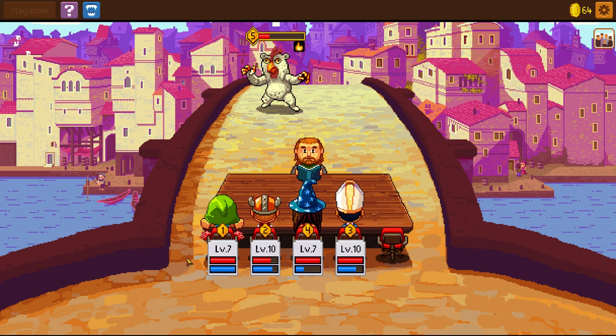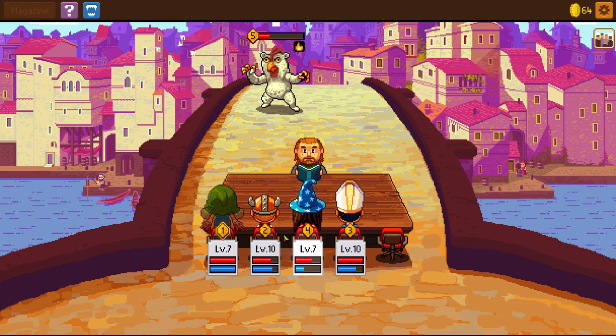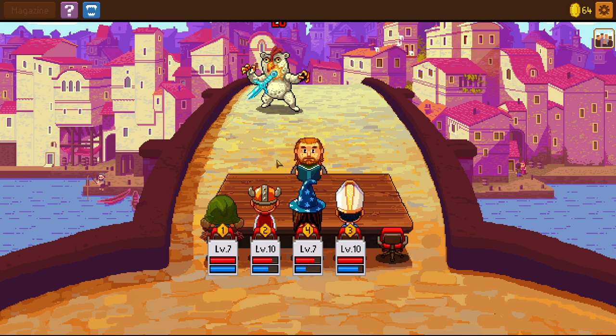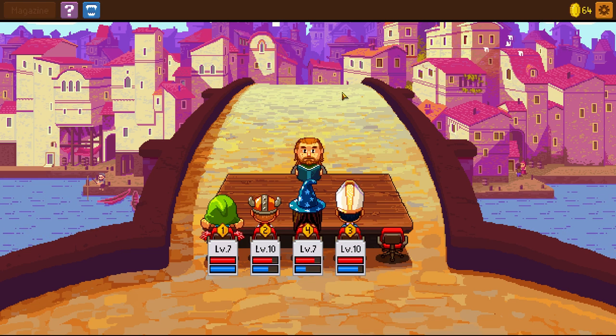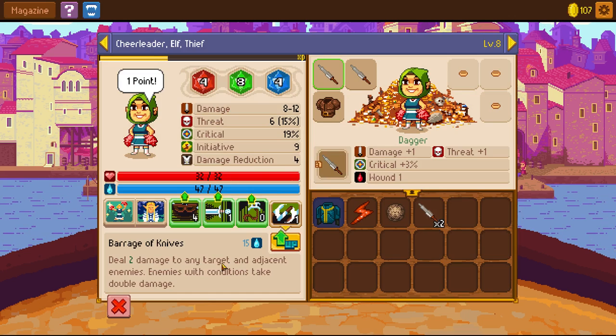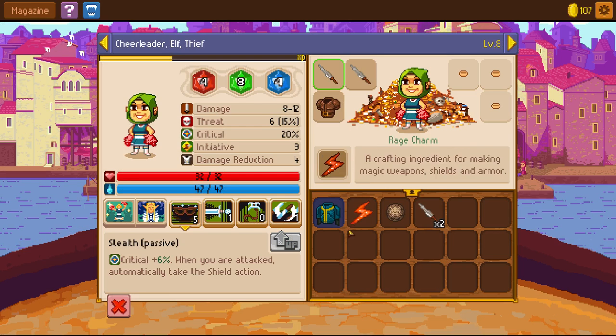We might want to have him just rest here so we can continue to get enough resources. That's perfect. Two hundred twenty-three, forty XP — it's a pretty good amount of XP. I think we just want to go with more stealth for more criticals.